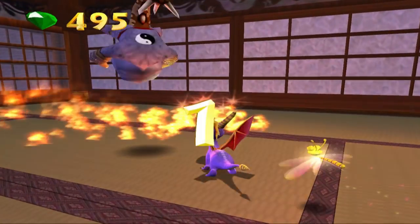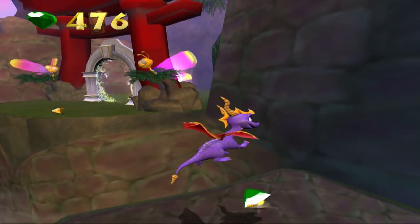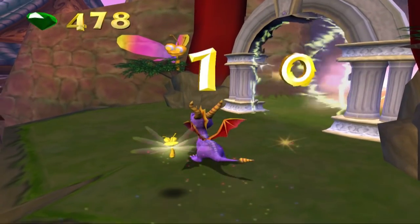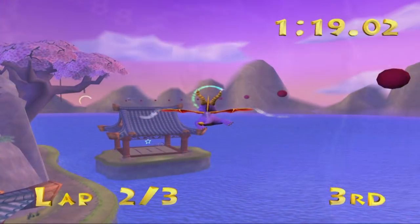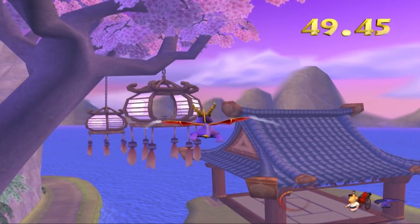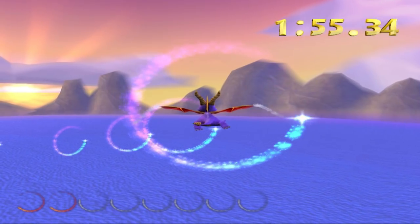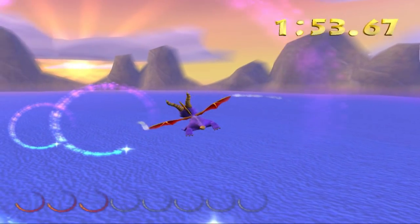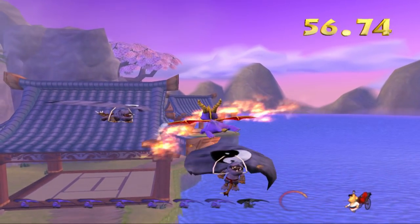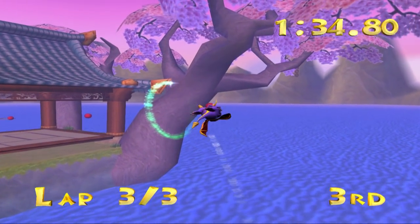If you've been wondering about speedways in this game, you'll come across the first one in Dragonfly Dojo, because they're now treated as mini-games rather than their own separate realms. This one is called Banzai Speedway, and features similar architecture to the main realm. Giant cherry blossom trees also grow here, and the lantern objectives hang from their branches. Other objectives include rings, rickshaws, and gliding riptox, the latter being who you compete with in the race challenge. This is my favourite speedway of the game, on account of its beauty and the relaxing music that plays.